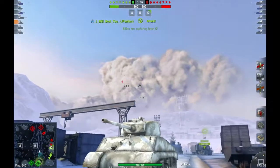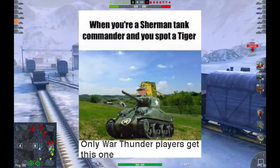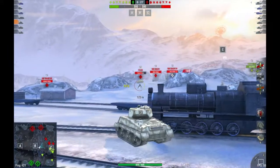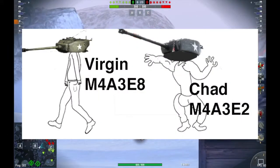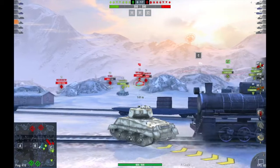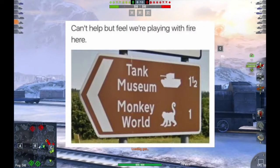The M4A3E2 Sherman Jumbo is what happens when America remembers that the Sherman isn't the best tank of the war, so they make it better by slapping a ton of armor on it and calling it a day. They made two versions: the light version known as the M4A3E8 EZ8 Sherman, and the heavy version, the M4A3E2 Sherman Jumbo. Today I will be talking about the Sherman Jumbo, or more accurately, how to not drive this thing like a monkey.